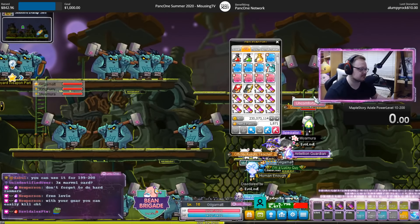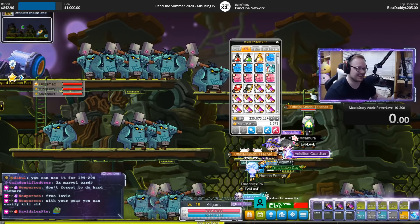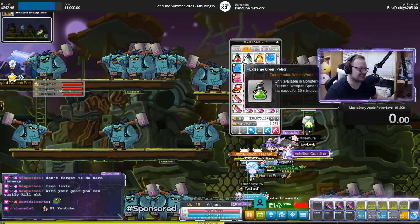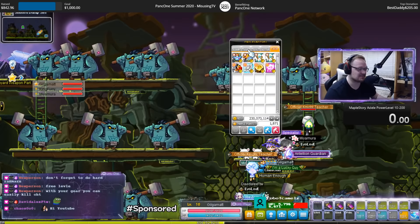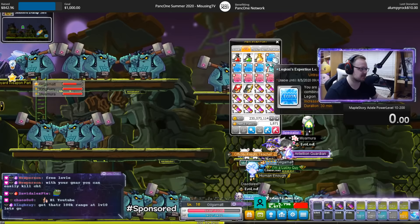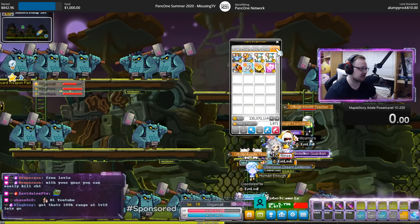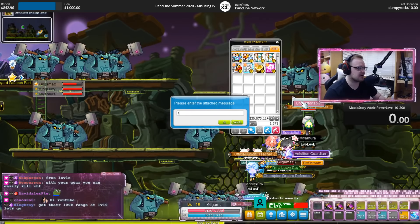Let's do it! Adele power level 10 to 200. Let's pop our buffs. Popped everything, popping the MVP.